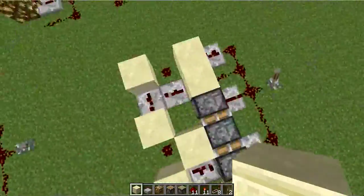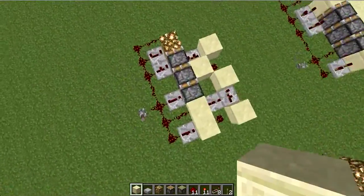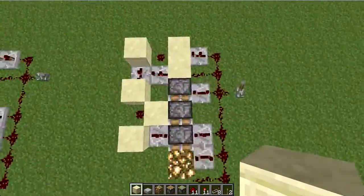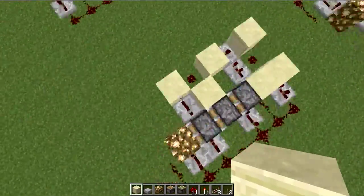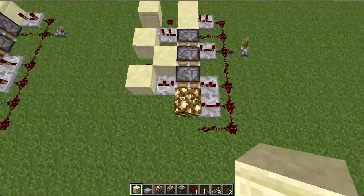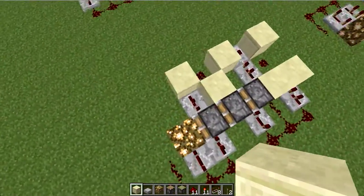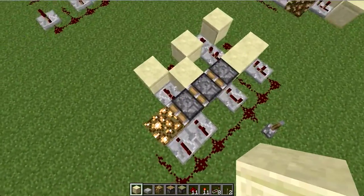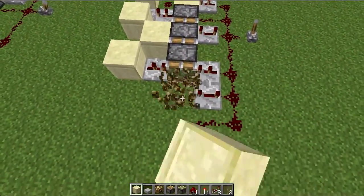Some really cool things about this design is that it's completely torchless. And second of all, I think it's the smallest — along with many other designs — it's the smallest triple extender which can push transparent blocks as well as solid blocks.